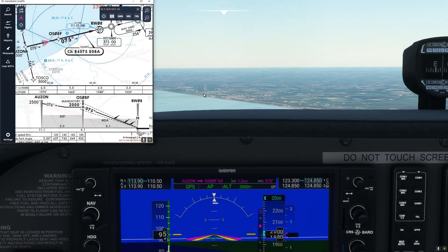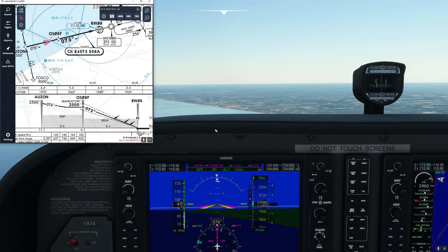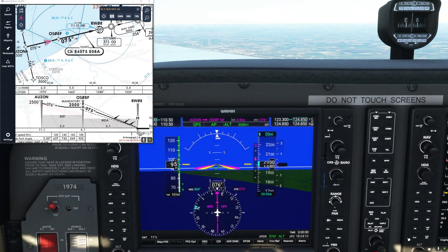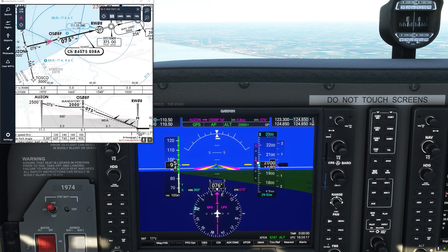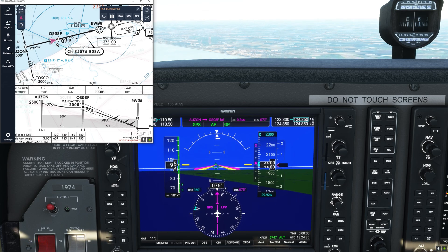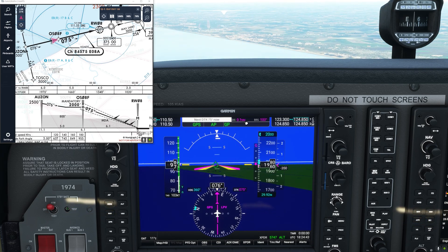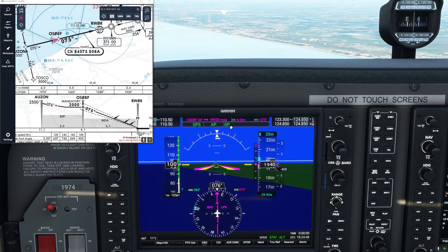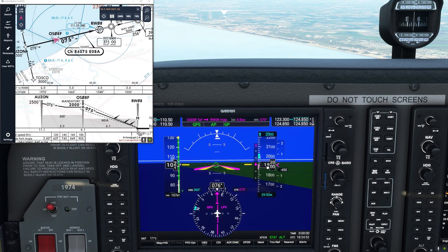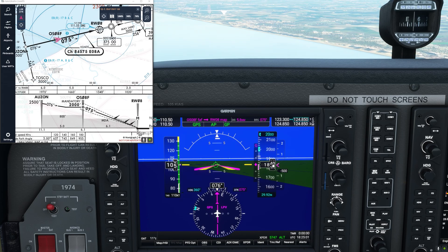Now we can see the runway in front of us, and on Navigraph charts Oscar Sierra Oscar 8 Frankfurt is nearing. On the primary flight display, there's a magenta icon showing the glide path we want to catch — once it comes to center, the plane will start following it downward toward the runway. The distance is now 0.1 nautical miles. The glide path indicator has turned green, the plane has reacted, and it's descending — going from 1900 down through 880, 860, 840 feet. The plane is nicely descending.